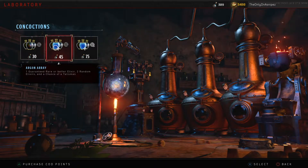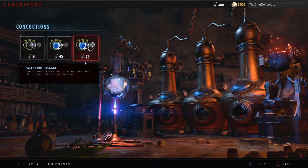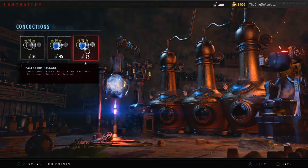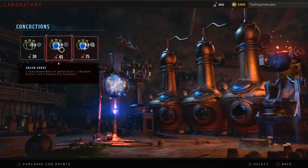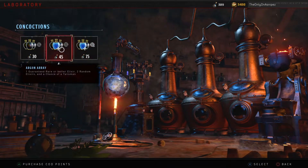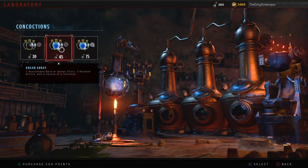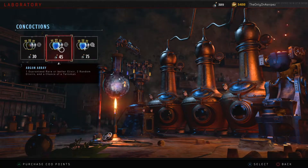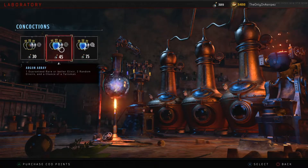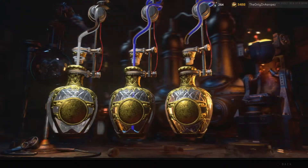I'm not only gonna open up all of these on the video, but I also want to let you guys know: do not waste all of them on the 75 pack. The 75 is only gonna give you an extra talisman, and talismans are not worth anything in this game. You can start with absolutely no gobble gums, nothing, and play and beat an Easter egg — it does not matter. So use your Nebulium Plasmas wisely and make sure you do the 45 packs.